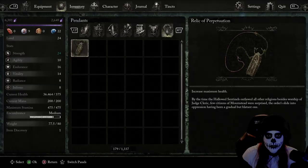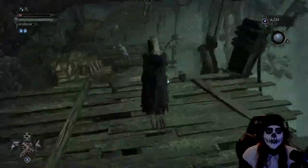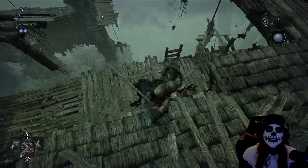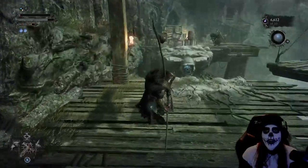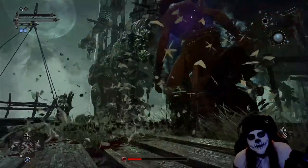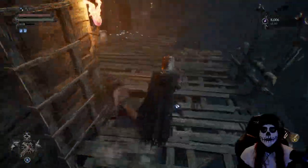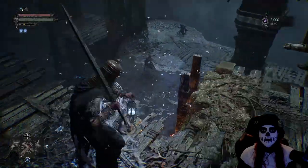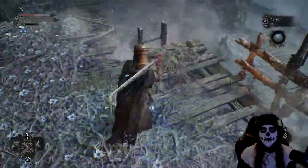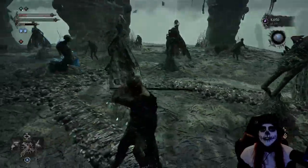Just back there we were able to get our first amulet — this is going to further increase our health as well, so it's hugely beneficial. Now I tried the drop-down attack on this next guy but for whatever reason certain ledges don't have enough height to deal the drop damage. He ran right up behind me, but there was that moment where I was able to strike down. It's a bit finicky sometimes, but when it works it works really well; when it doesn't, it's extremely frustrating.